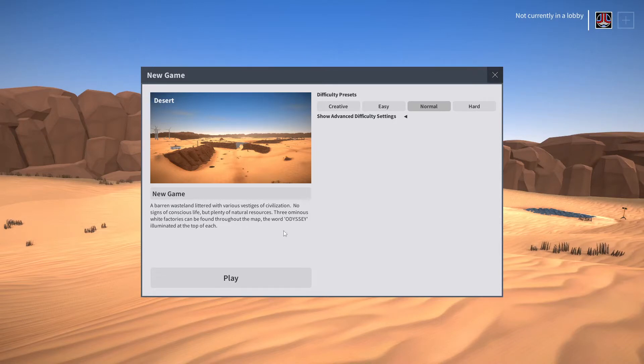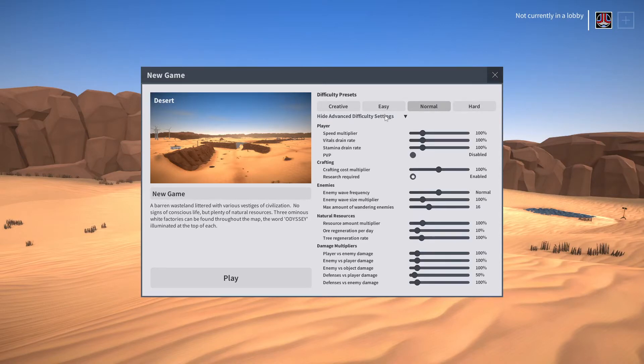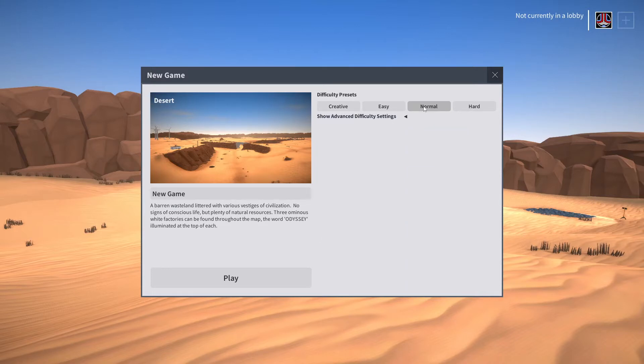Three ominous white factories, which can be found throughout the map, with the word Odyssey illuminated on the top of each. This is the map that we had before. Ooh, advanced settings — let's take a quick peek at that. I don't think this was a thing before. Let's just leave that alone, we'll leave it on Normal, and let's go ahead and play.